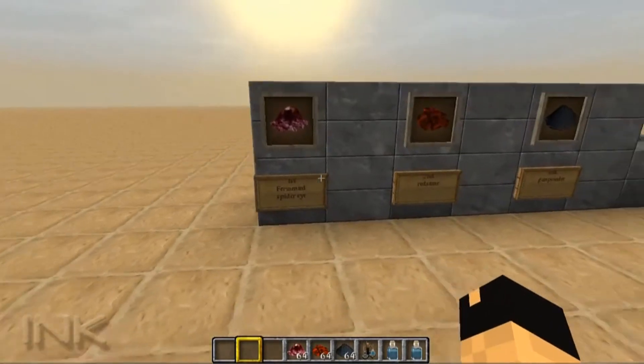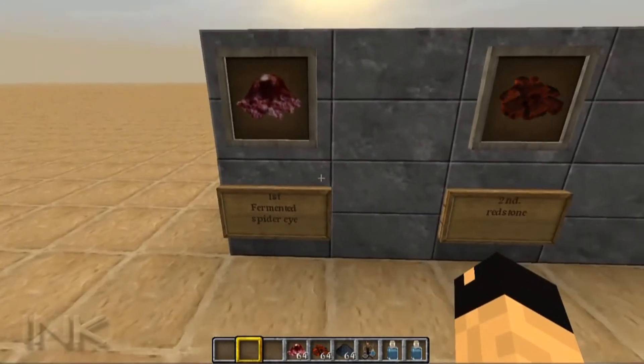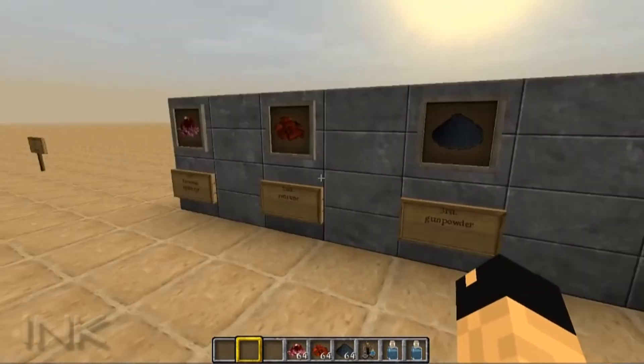Here is the recipe on how to make the splash potion of weakness. First, you're going to need a fermented spider eye. Second, you're going to need some redstone. And third, gunpowder — just to turn it into a splash potion.